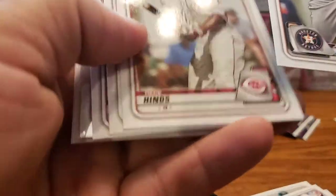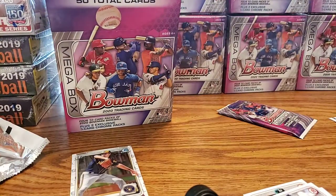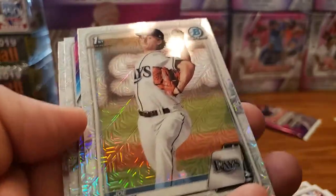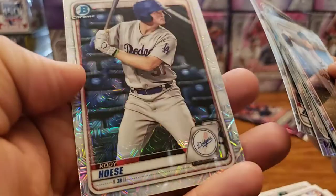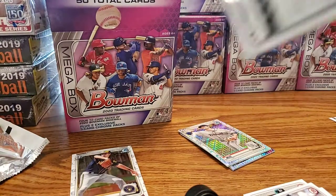Drew Waters Chrome, and our second Chrome is Bryson Scott — haven't heard of him. Now we are down to our two exclusive Mojo packs. We got something — Casey Mize, number one top prospect from last year. Joe Ryan first Bowman. Dylan Cease rookie. Number one Jones. And Cody Hoese. Nothing massive there, but let's save our luck for this last Mojo pack.